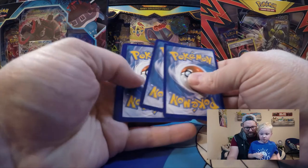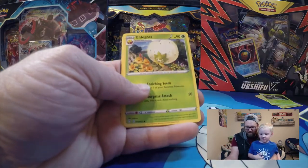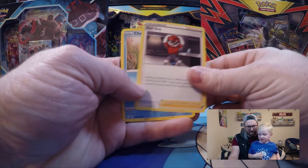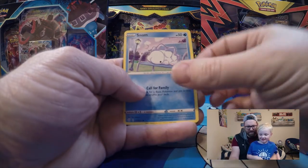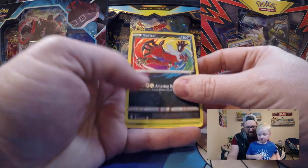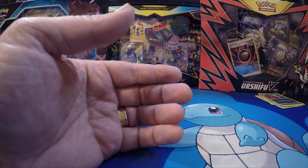On to the next pack. We got Eldegoss, Luxio, another Ball Guy — there's a lot of Ball Guys. Nickit again, Horsey again, Snom. We got another card we got the other day — we've got two of these now. And Yanmega. We got that one the other day too. They're still cool; I really like the artwork on that one.